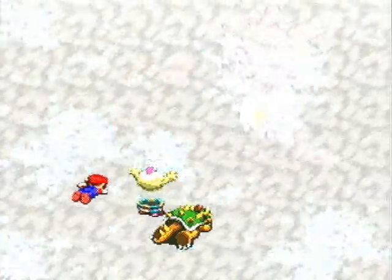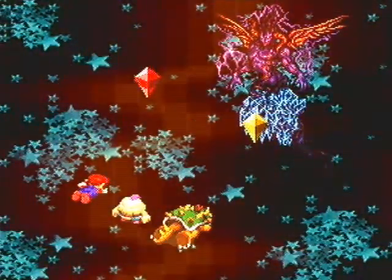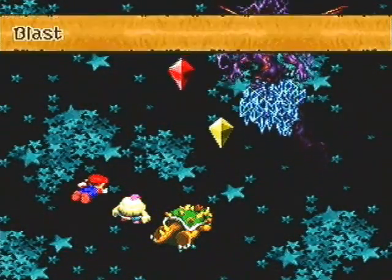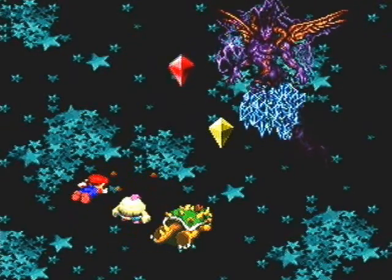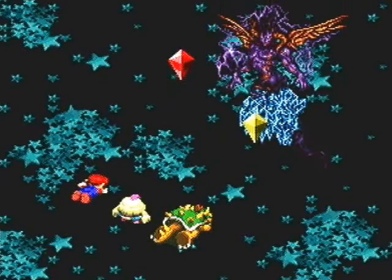The tiny little puffball Mallow — Puffball Prince — versus the big bringer of doom and destruction, made of matter and antimatter. Of course, Mallow is immune to most of these guys' attacks, like all the magic attacks and stuff. Oh crap — he missed. Thank goodness.